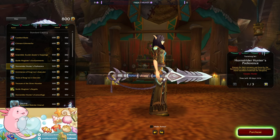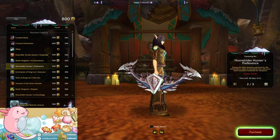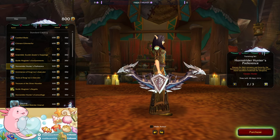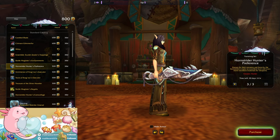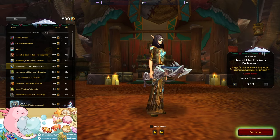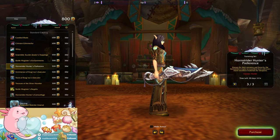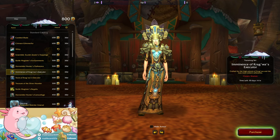Hornstrider's Hunter's Preference. That's not bad. I always do prefer either the bows or crossbows. Harpoon — that's kind of cool too. That's quite painful though. Oh, here we go. Shaman. Eminence of Kragwa's Executor.